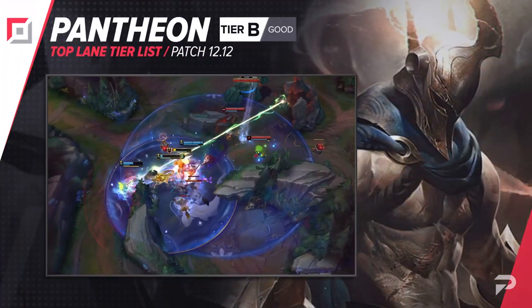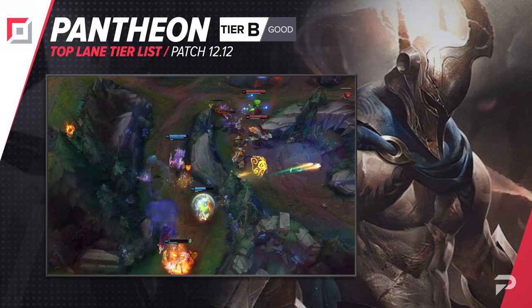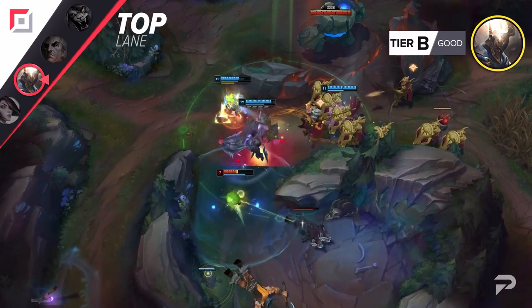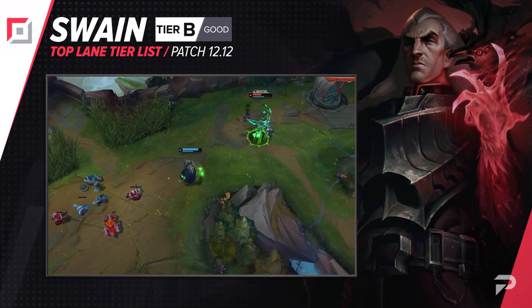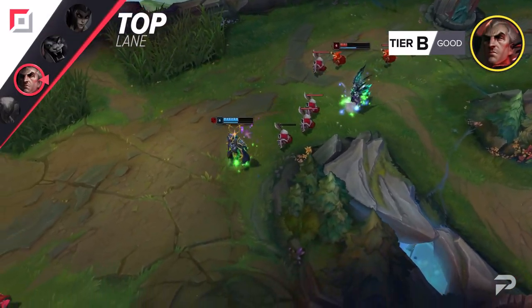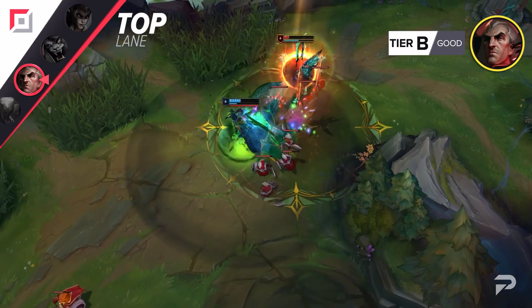Pantheon gets dropped down to the B tier. The only time you really want to pick him is as a specific counterpick to shut down early game champions. Outside of that need, he just doesn't have too much of an impact in the top lane, since you can't really make use of his ultimate in top lane compared to when you play mid. Swain gets knocked down to the B tier as well. He's still a scaling monster if you can safely make it to the mid game, but the top lane isn't nearly as safe for Swain as mid.